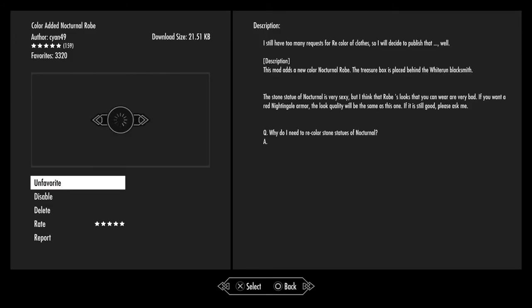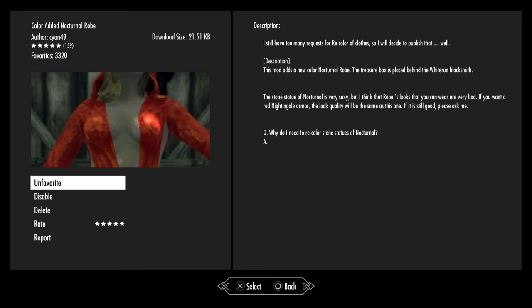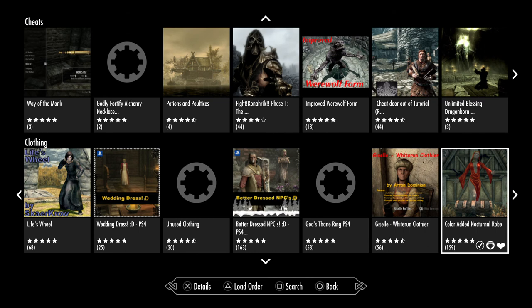Color Added Nocturnal Robes — for anyone who hasn't seen it, I've done a mods showcase for this on my channel; it'll be in the playlist for mod reviews. It's called the Core Color Added Nocturnal Robes, by Kyan49. Basically this mod adds a cheat chest — this is behind the blacksmith in Whiterun — and when you go there there are armored and non-armored versions of multi-colored robes, everything from light blue to pale green to black robes, which honestly looks like the absolute best version.